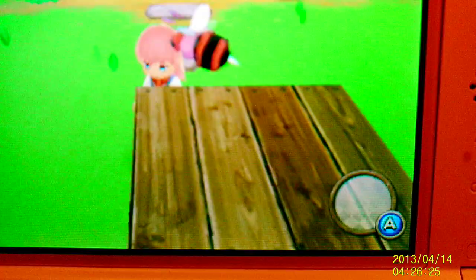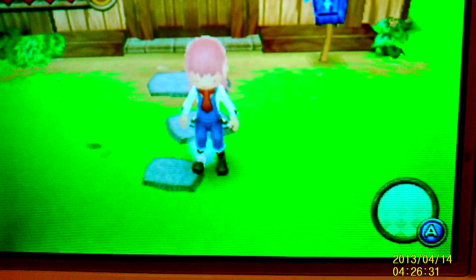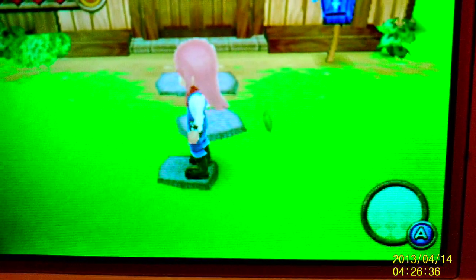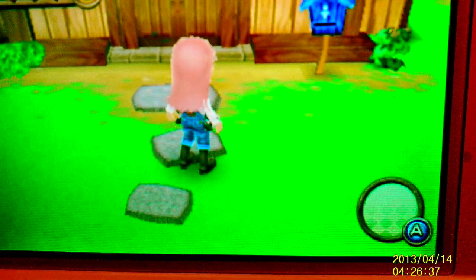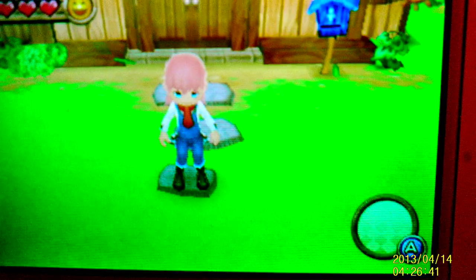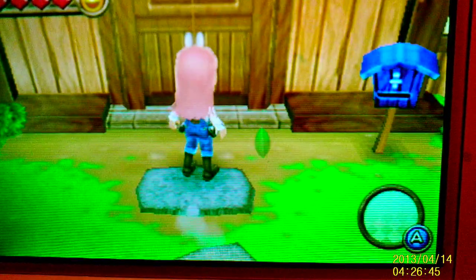The colors of the animals and stuff in Animal Crossing are going to be a little bit off because of the light shining in my room being weird. One minute my girl's hair is one color, one minute it's a different color — just by moving like this. I think it has to do with the light source being crap.